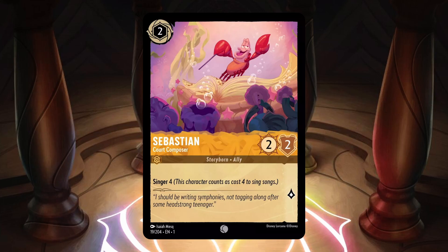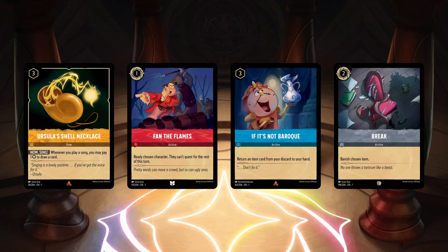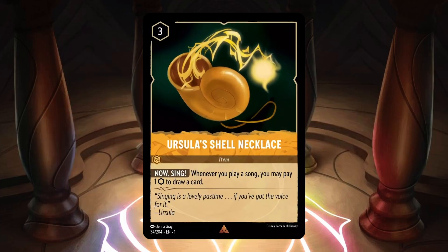On July 15th, Team Lorcana dropped 4 new cards in the Discord, starting with Ursula's Shell Necklace. This card is a 3 cost amber uninkable item card with the ability Now Sing, which says whenever you play a song, you may pay 1 ink to draw a card. It's important to note that the text reads play a song, not sing a song. This item just lets you cycle song cards from your hand, and if you're singing them for free, paying 1 ink to draw a card is great value. If you have multiple of these out, you're drawing even more cards — it's definitely a great draw engine for a song stack.